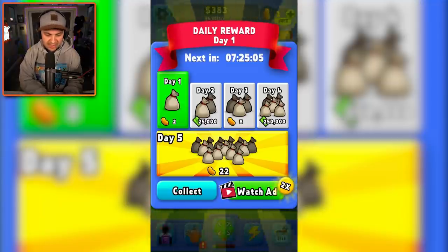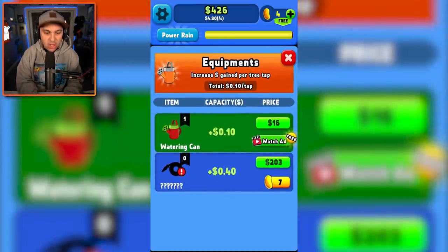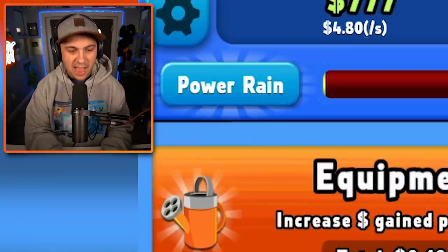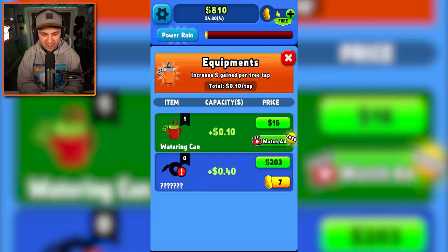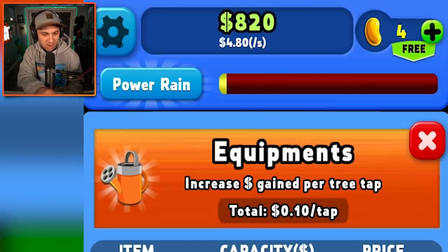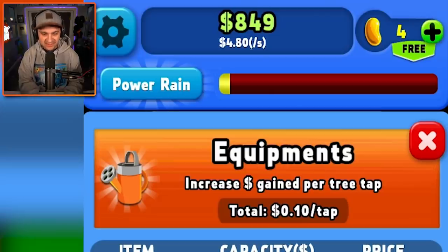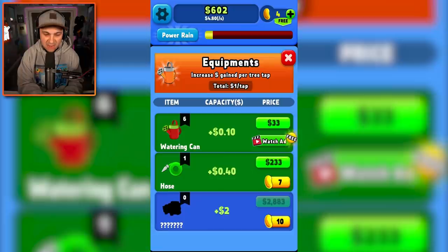Now I have this watering can, and I can also spend money to improve it. I can also get a hose — yes, I can afford it. Oh, it was power rain! I guess I missed it because I was inside the menu. I want to see the power rain. So we need to watch that bar — once it fills up, we get power rain, and we were getting like 70 bucks every second. That was awesome. More of that please. So this improves how much I get with each tap. Very interesting indeed.